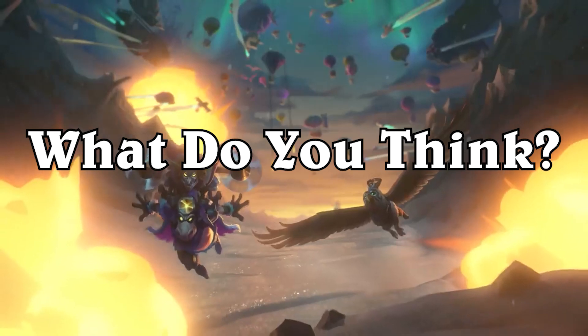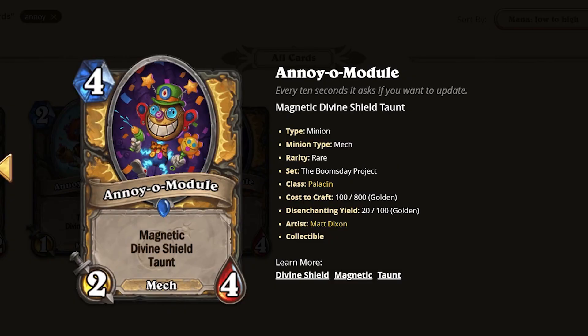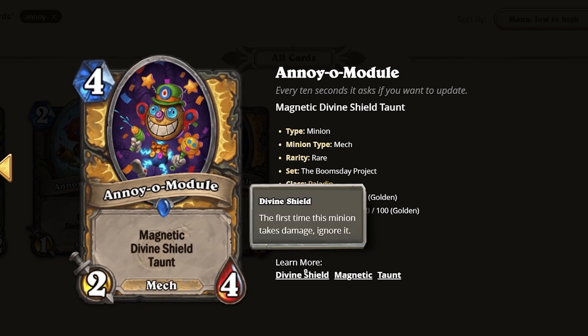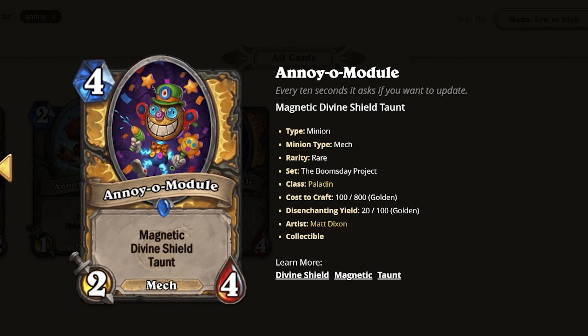What do you think? Let me know with a comment down below. I also just realized that on their website it doesn't even go in the same order. In the game it's Magnetic, Divine Shield, Taunt, where on the website it's Divine Shield, Magnetic, and Taunt. Pick one, Blizzard!